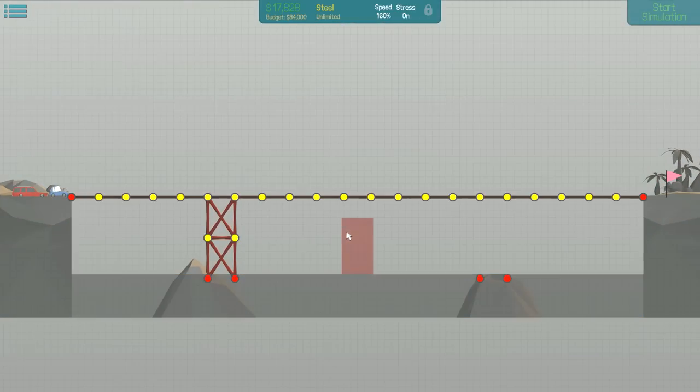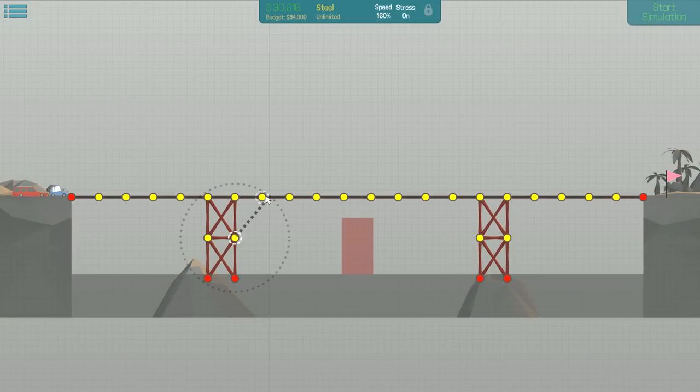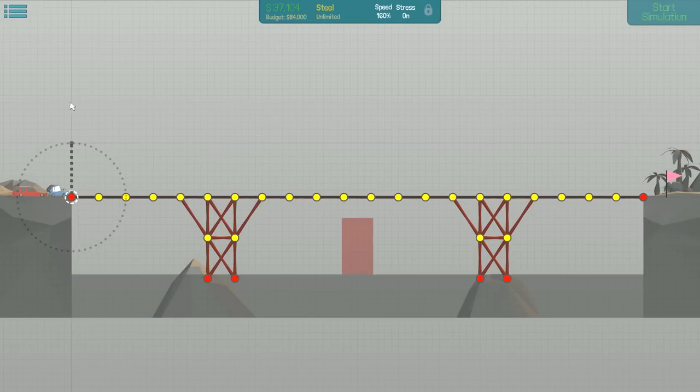There we go, get some traditional bridge design holdings - even though it didn't look like it was holding up too well, it's probably just because all the weight on the other sides were completely depending on it. Unfortunately all my bridge building experience comes from Minecraft, and that game doesn't really simulate this too well. Let's see if we do that.